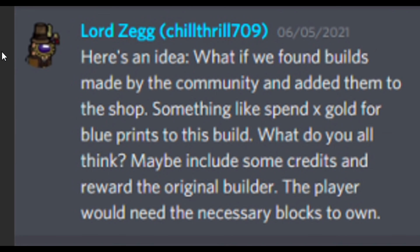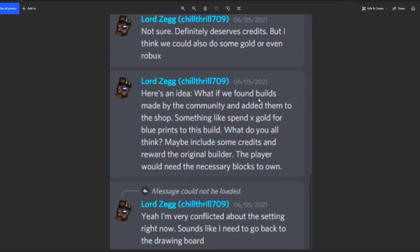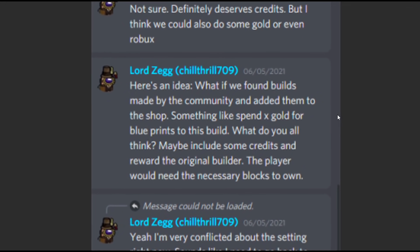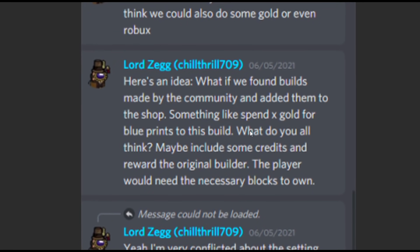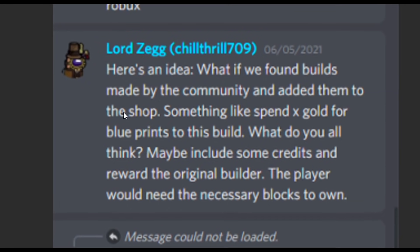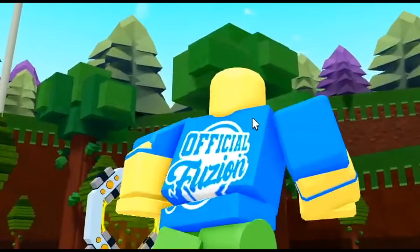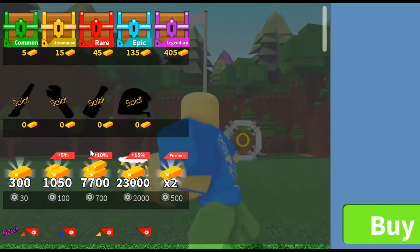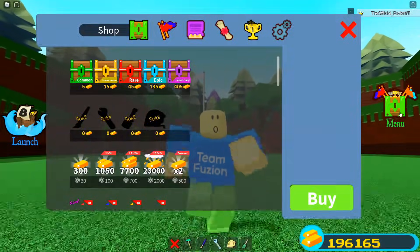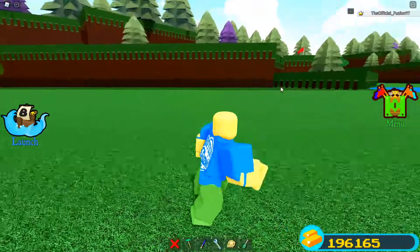If you guys didn't hear about how the blueprint tool actually works, well this is how it works. Showthrill even said this publicly inside of his Discord server: 'Here's an idea - what if we found builds made by the community and added them to the shop, something like spend X amount of gold for blueprints to this build?' So basically you have to pay gold to make certain blueprints, and this will help either with the blueprint builds or the blueprint tool in general.